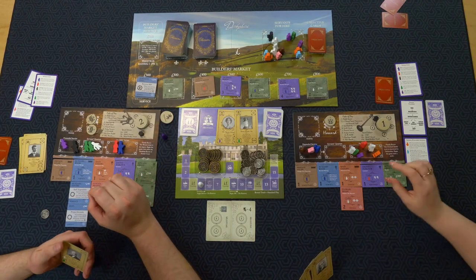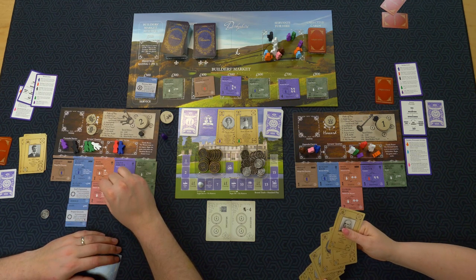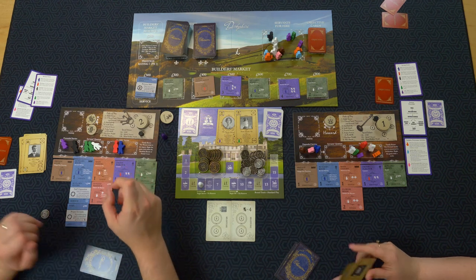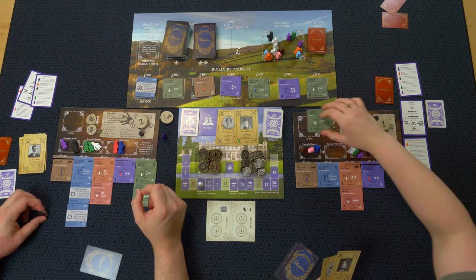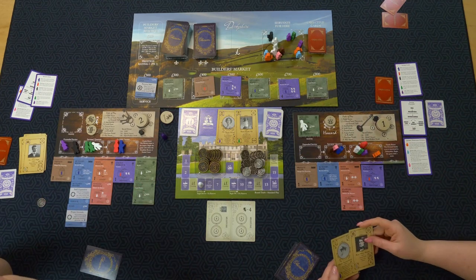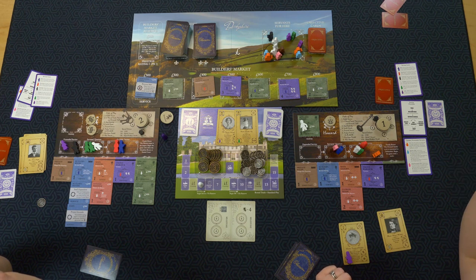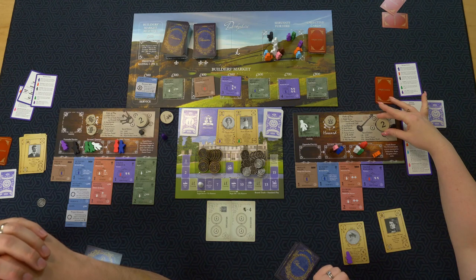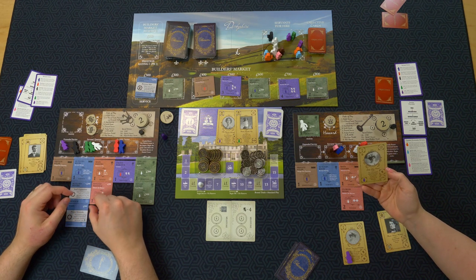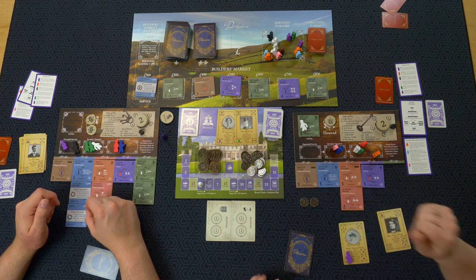My turn. I'll play my bowling green, refresh my servants, put my footman on there, and use these two — she requires the lady's maid. I get two reputation, one guest card — Lady Mary Russell — and 200 dollars.